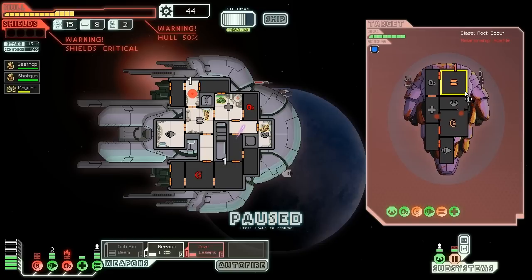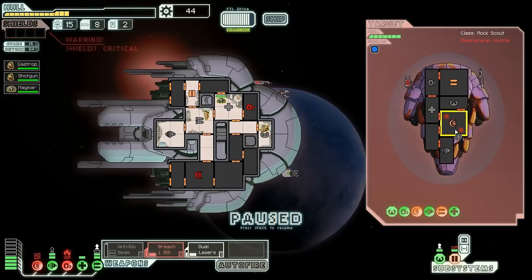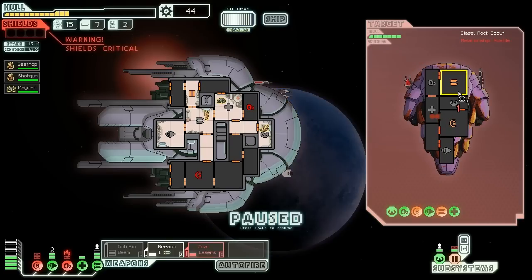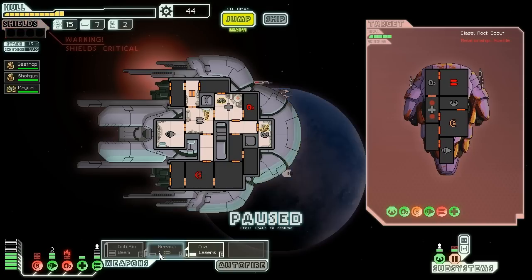Finally we did some damage to their weapon systems. This is still doable. So now they're trying to repair the shields. Trying to drop another Breach Bomb in there — now they're going to have to suffer without any oxygen. Is there a laser still? Oh, but my shields are down. With fires raging everywhere and people about to die, I should have these guys go repair my shields.